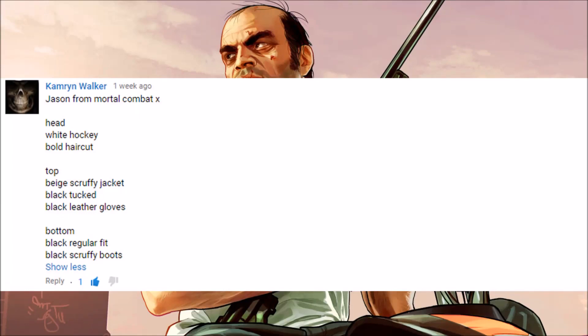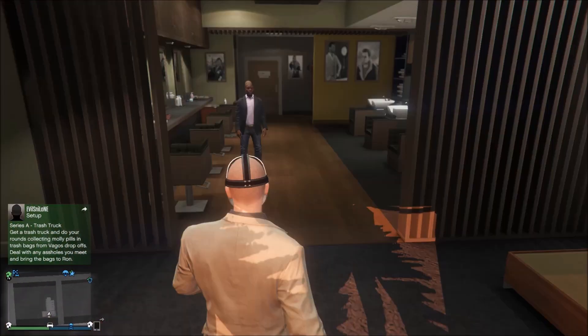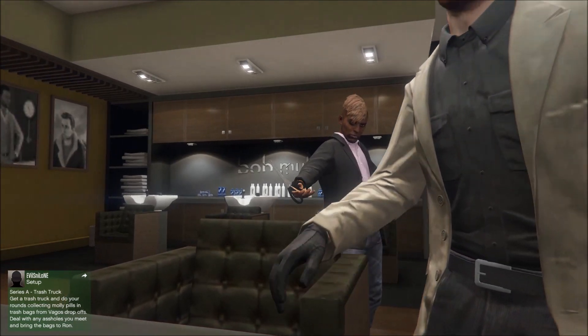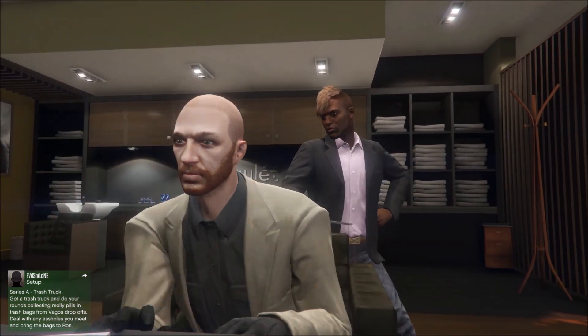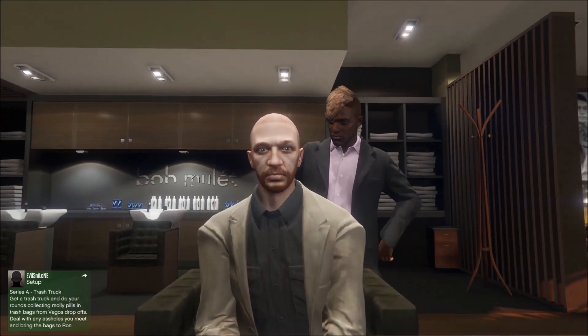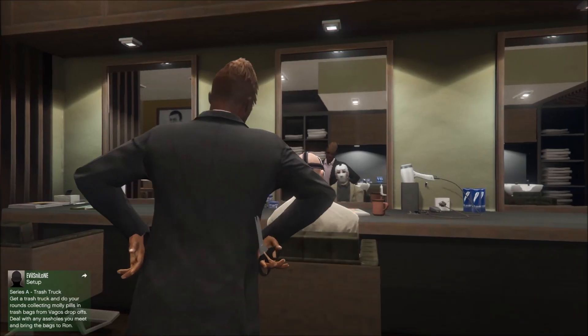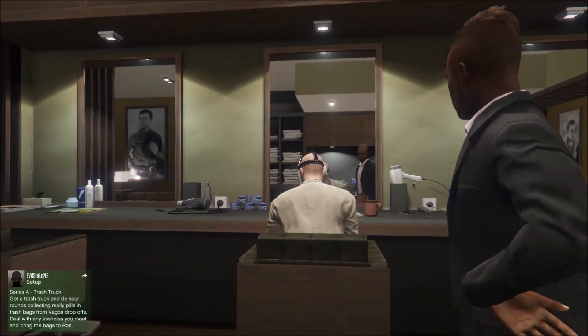Cameron told me how to make Jason from Mortal Kombat X in GTA 5 — this is how to make him. First of all, he said to get a bald head. Jason obviously has a bald head because he's kind of mutated and all his hair came out because he's been in the war. If you've ever seen the film you'll understand. The clothes shave is the only option close to the bald head, so let's stick that on.